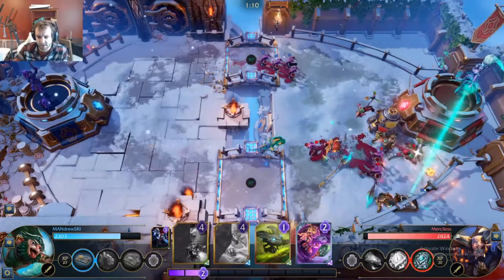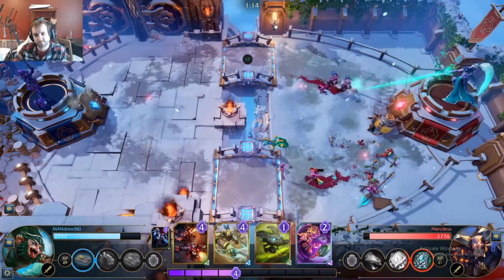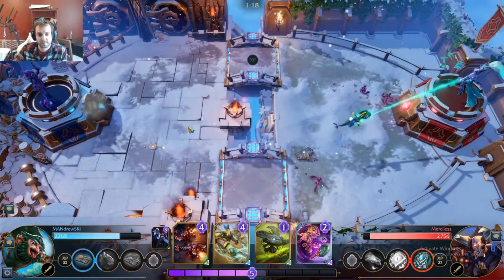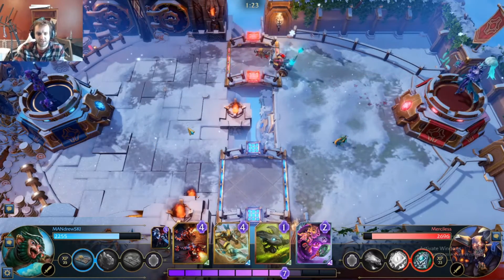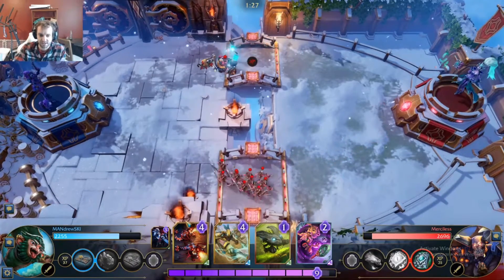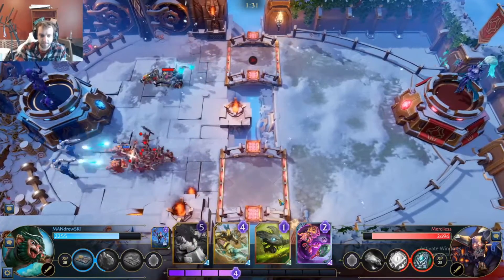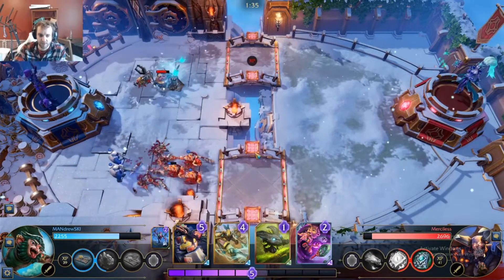I retain both bridges. He plays Defenso — you really want to play Defenso in response to something. I decided to do Flightless plus Plasmas. He hasn't shown any spells yet so I feel pretty comfortable with it.